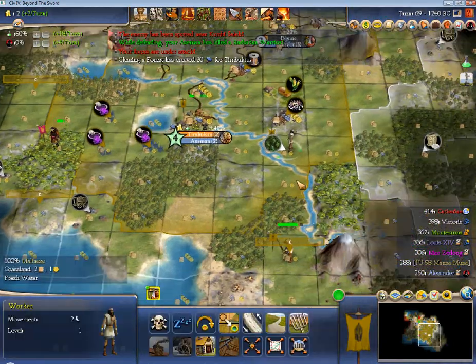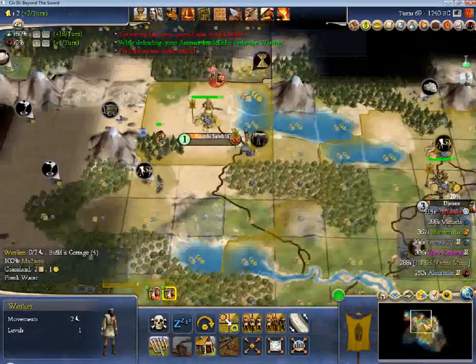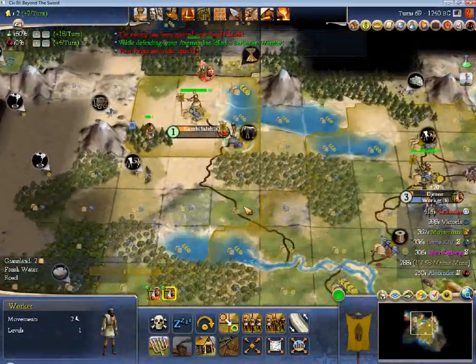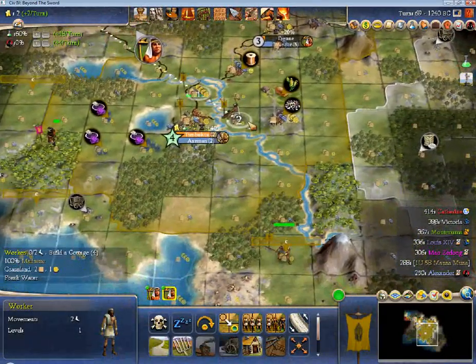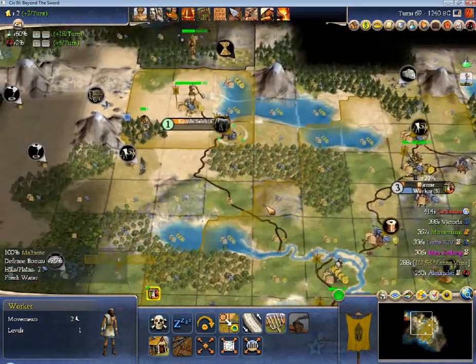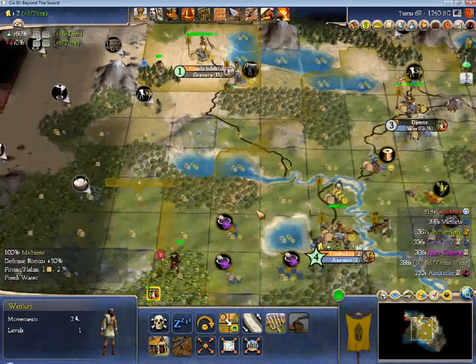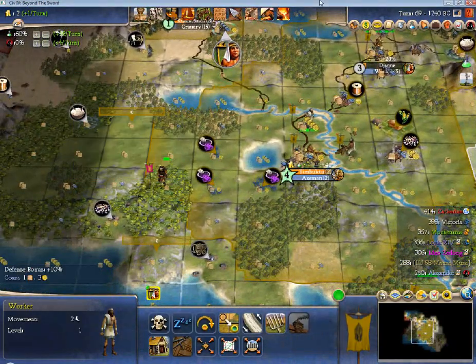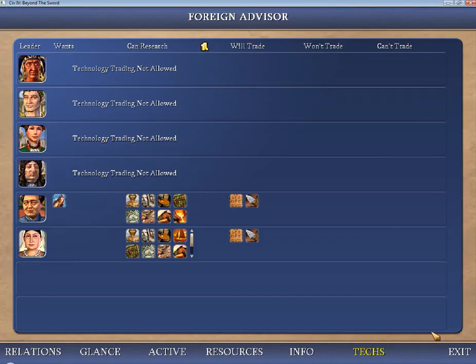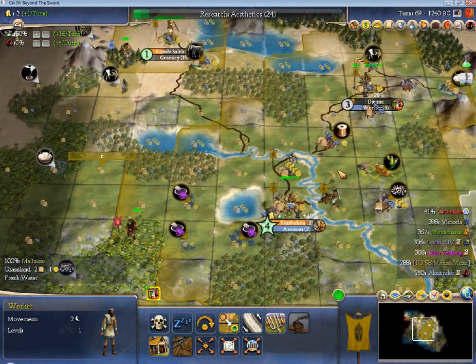I'm actually just going to train up another settler, and next turn we are going to do a worker there, because I need more of those. The quality of the land surrounding me actually isn't that bad, and I want to take advantage. I am a little bit deficient on the axes — maybe I want to go axe next. I'll work from there. And apparently there's a Barb City there, but whatever. Next turn I can finish the road to get an instant trade network with my capital. Does anyone research alphabet? Yeah, a couple people have, so we're going to go with aesthetics, just for the trade value.